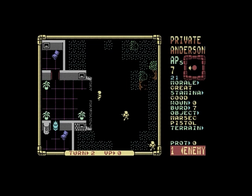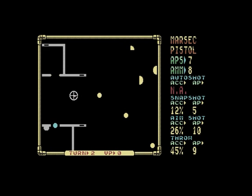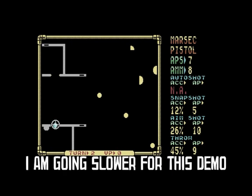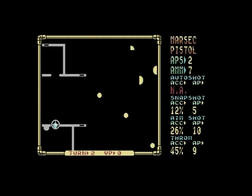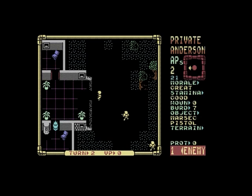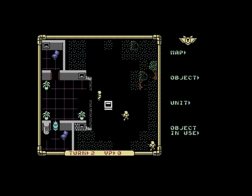There's an enemy droid! At this stage I've only got seven action points left, so I'm a bit limited. Let's go into fire and snapshot — it gives a 12% chance of hitting this enemy. All you need to do is position the cursor on top of the enemy you want to shoot and then choose the firing format. These droids usually take about two shots to kill; with a rocket launcher or grenade, it's just one.